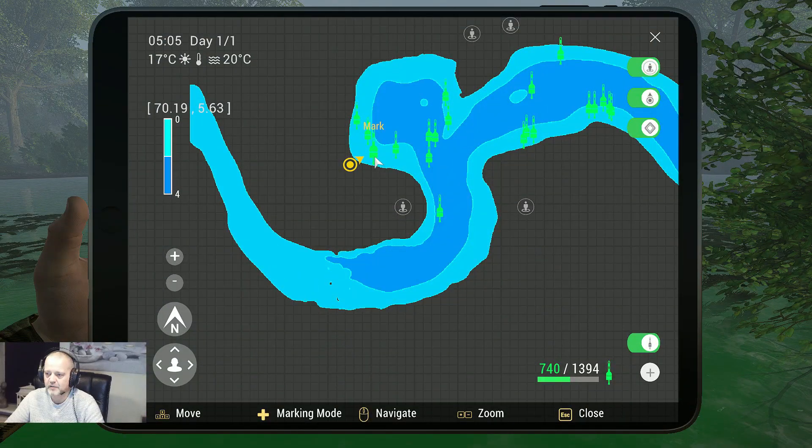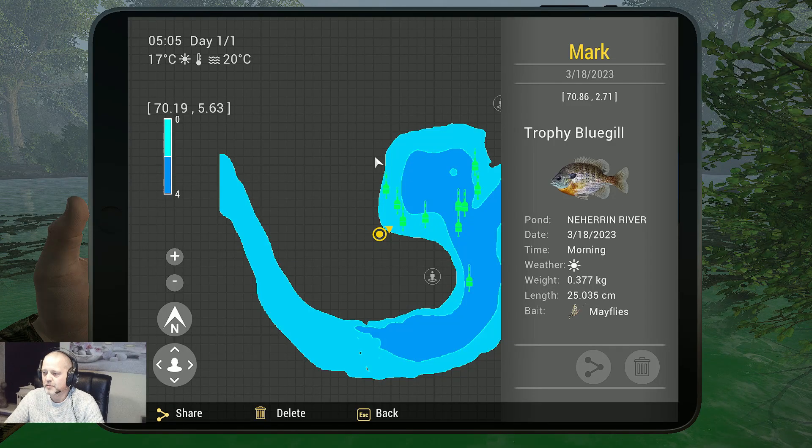Here are the markers — trophy bluegill with the mayflies. As you can see, in the morning I catch it at coordinates 70.86 at 2.71. So that's the marker for this beautiful fish, guys. I hope this video will help you a little to catch this beautiful little fish.